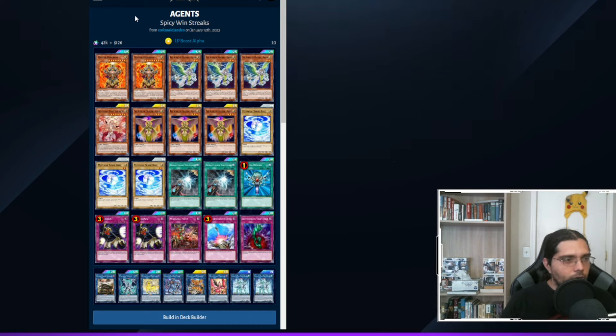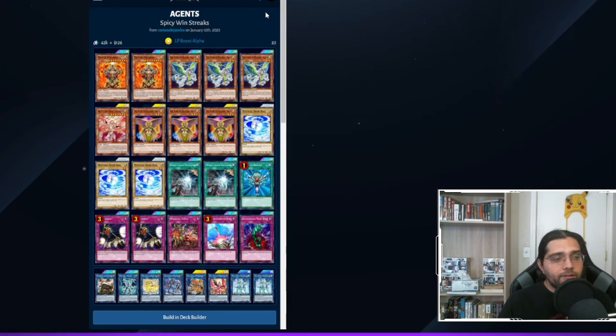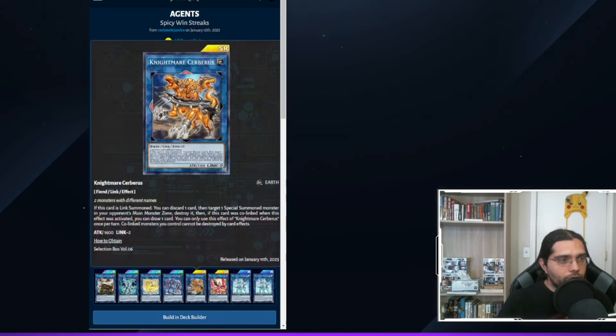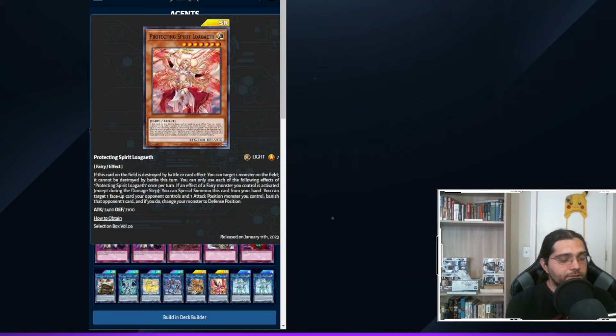Next is an Agent deck — a deck type we haven't covered in a few months. Agents have a great monster in Agent of Creation Venus, which lets you pay 500 life points to special summon a Mystic Shine Ball from your deck with no per-turn limit. Previously Shine Balls were used for synchro and XYZ plays, but this build uses them purely as a link engine — no synchros or XYZs at all. With Venus plus three Shine Balls, you can go straight into a Link 4 with just one card, getting Firewall Dragon or Amphibious Swarm Ship on board for 1,500 life points. You can also trigger the Nightmare Package along the link chain to destroy a card on the field each time you link up.